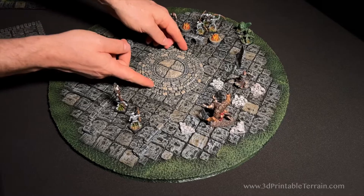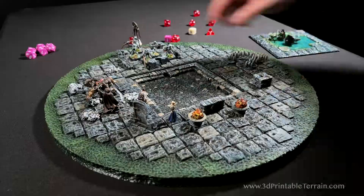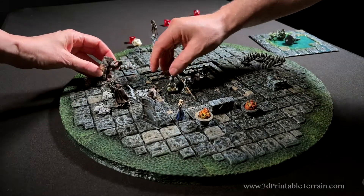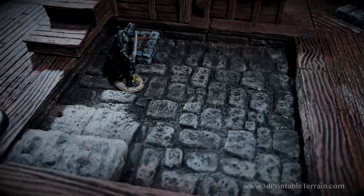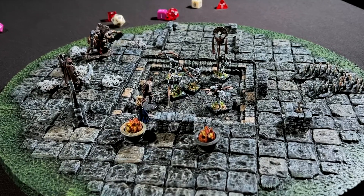The second refinement was, since the tops were being exchangeable, we decided we should dig down into the terrain and make a lower level. This would create that multi-level gameplay. For taverns, it's a cellar. For the wilderness, it's a rift. And for a dungeon, it's a pit.